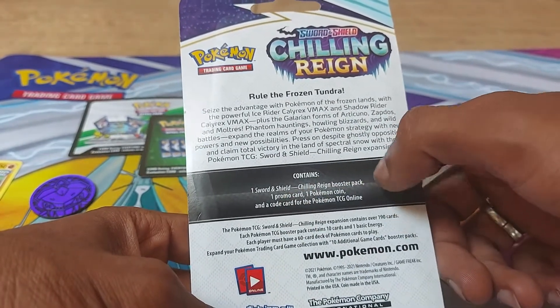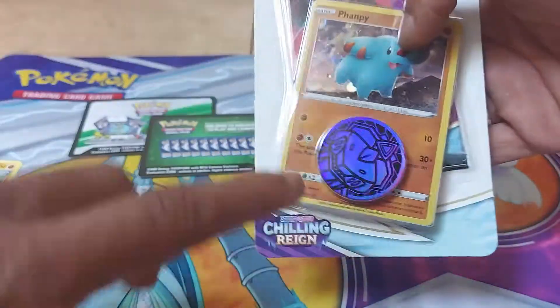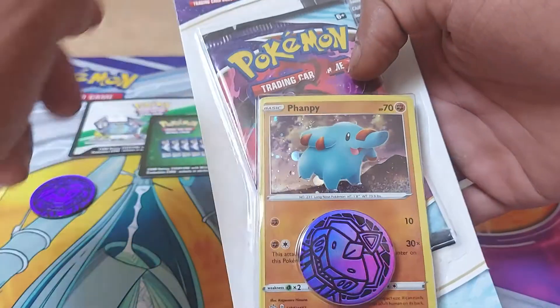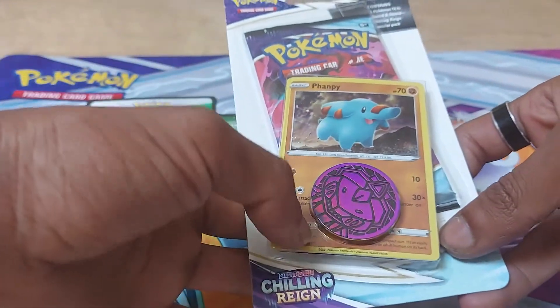And as it says, it comes with one code card, which is behind this promo card just here. It also comes with a playable coin, as you can see just there, the promo card as well itself, and a booster pack. So in total, with opening this up, you'll get two booster packs, you'll get one promo card, one gen set coin as well.